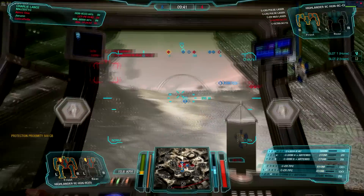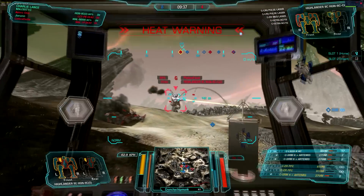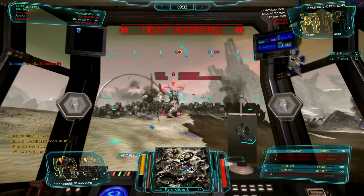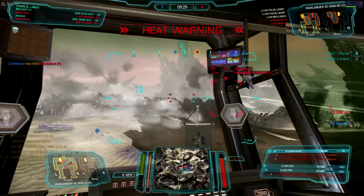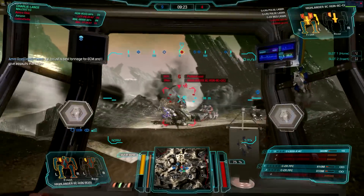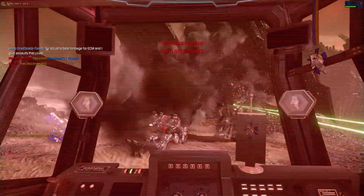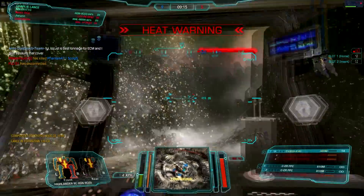He did overheat though, so we get a full shot into his chest followed up by one PPC, and we did get that kill — a huge shot for our team. We did have an overheat, but this Highlander looks like he's still trying to get away from the rest of my team that's flanking in on his right. We were able to take off those two UAC-10s. I did overheat putting an alpha into him — we are completely out of SRM ammo at this point. Just using that LB-20 and the two PPCs — very, very heat-intensive weapons. We did overheat yet again.